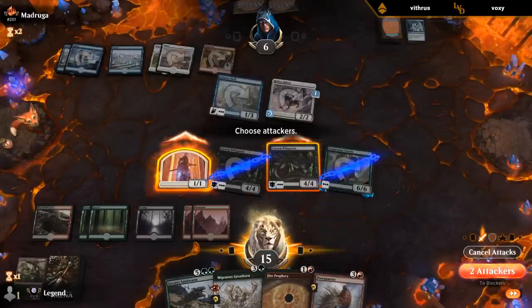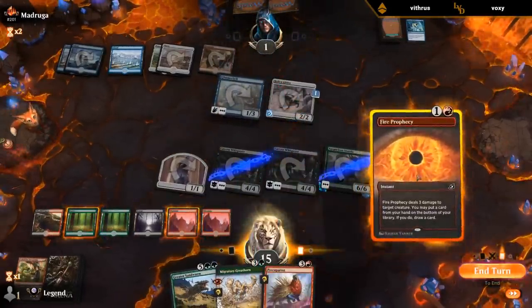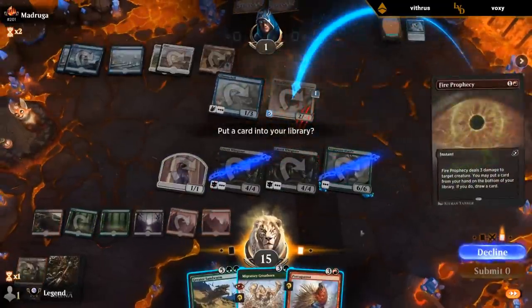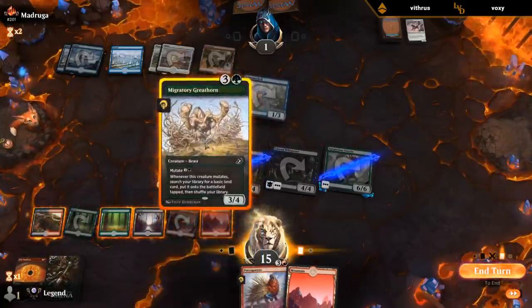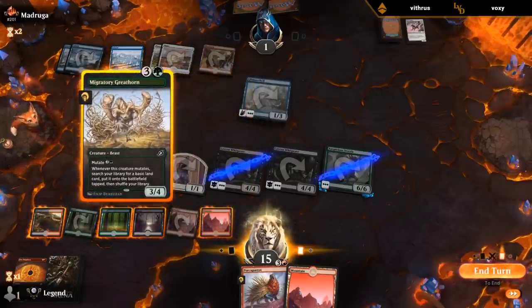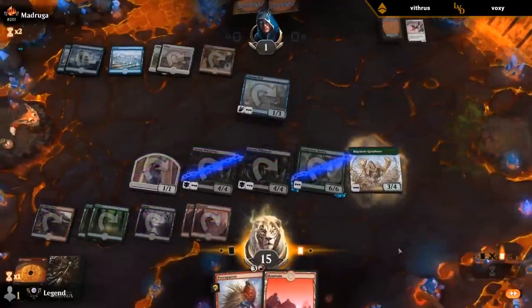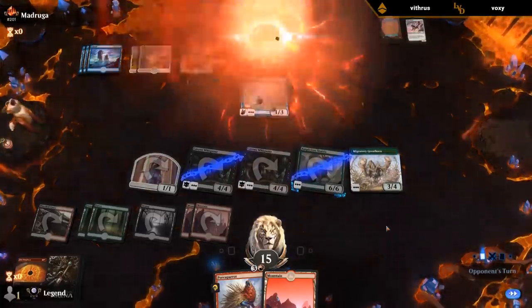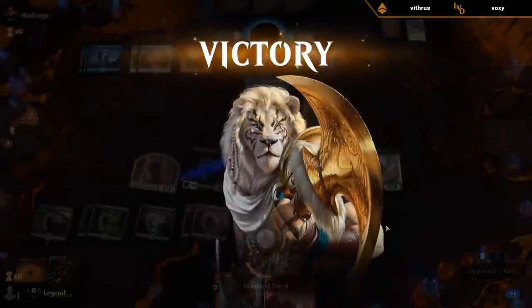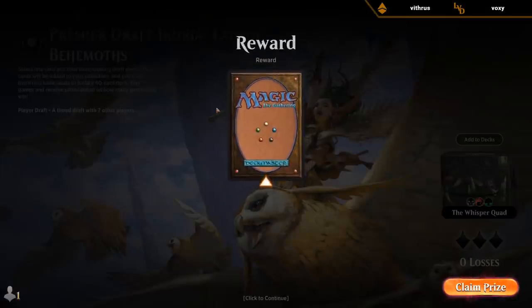Let's just kill this now. Can just play the Greathorn, and next turn mutate Parrots. Could have mutated onto the Sterics, could have double-mutated to make them discard two cards. But didn't think there's a combination of cards that gets them out of it. Yeah, I guess double-mutating on Sterics would have been fun.